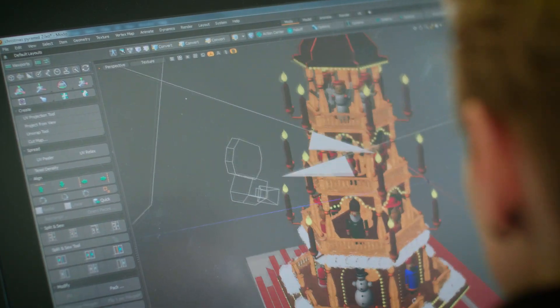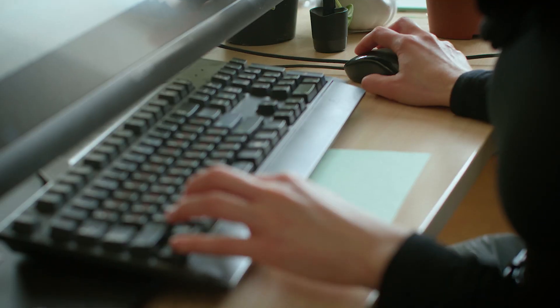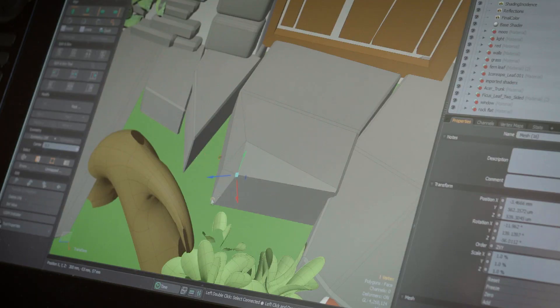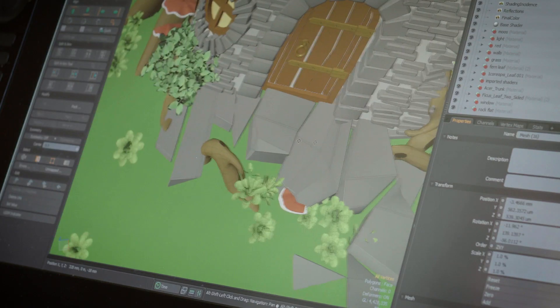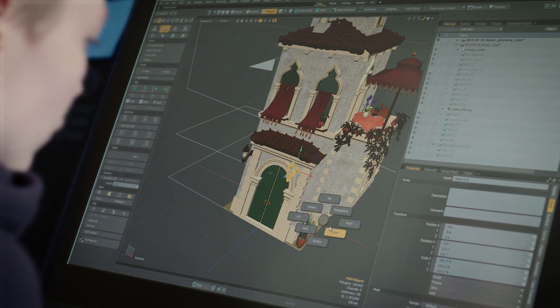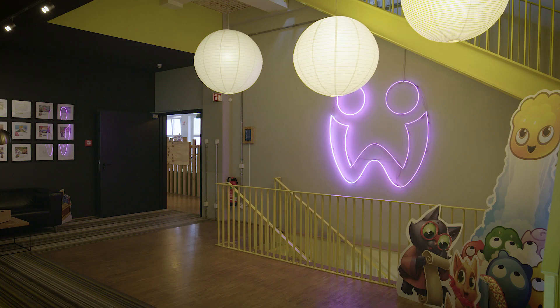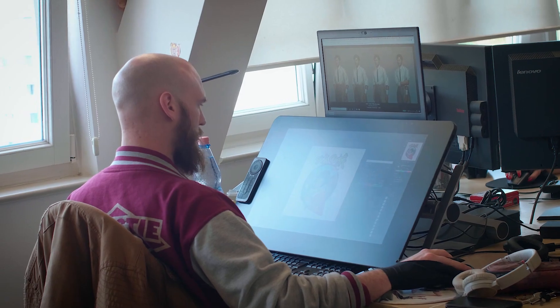I tried a lot of software, but Modo is more friendly for artists. It has a very friendly UI and it's easy to model there. I don't sketch a thing — I model it in 3D, and with Modo it's faster than sketching for me. I feel like a sculptor in Modo, that's why I like all these polygon modeling tools. I also like procedural materials because I can be extremely creative, with plenty of layers, without thinking about technical stuff.